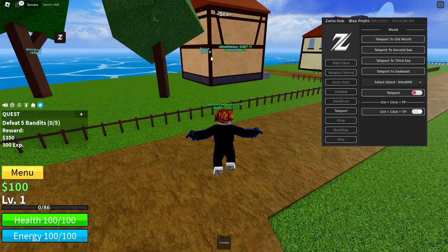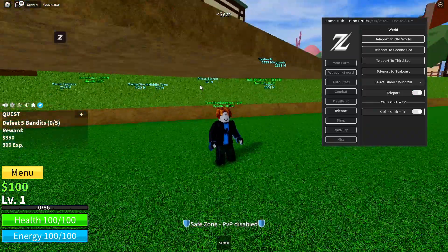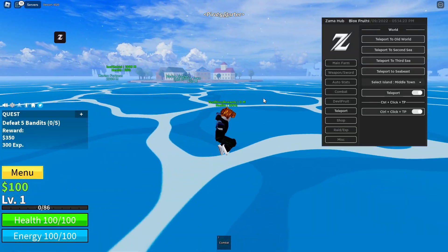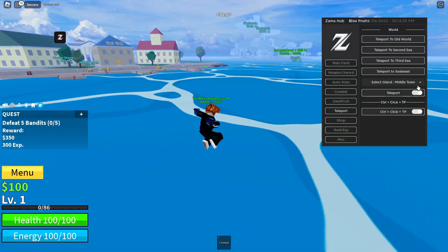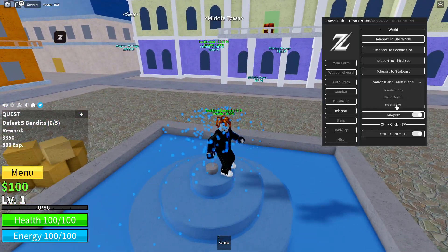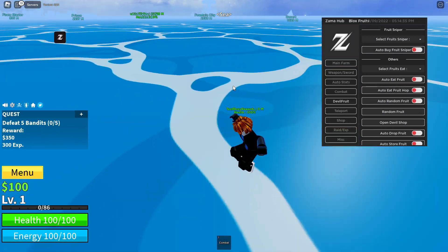We can TP to other towns, teleport over here, and fly over to other islands — this actually works. We can teleport to whatever island we want and turn on auto combat to auto farm.